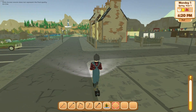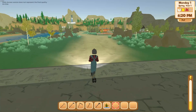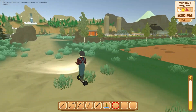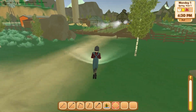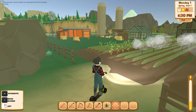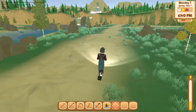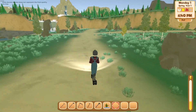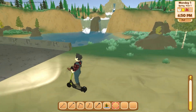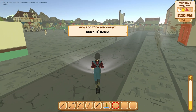Oh I gotta check out this waterfall — that's kind of cool, we'll come back here. There's another plot we can buy. Oh look at this — he's on a tractor! I'll have one of those tractors someday. Looks like he's growing tomatoes. I gotta figure out how we can buy more seeds. Lots of fish in that lake — good that we've got a little lake close to us. Neat waterfall.